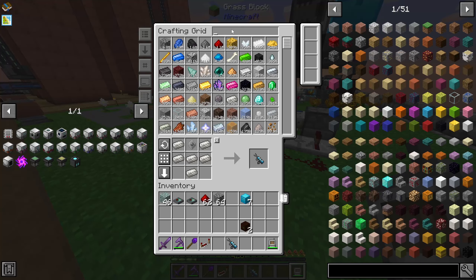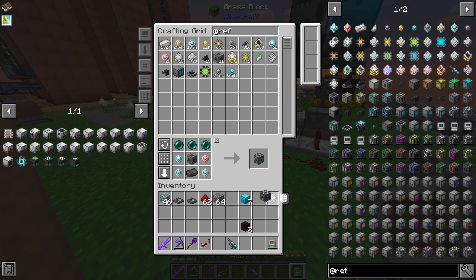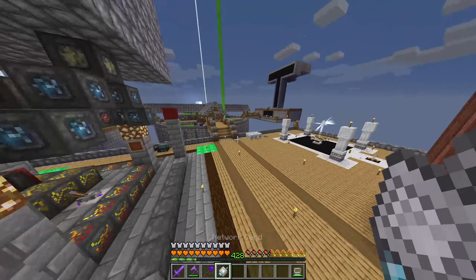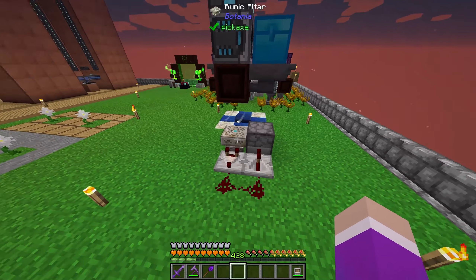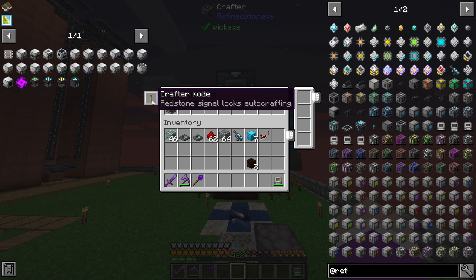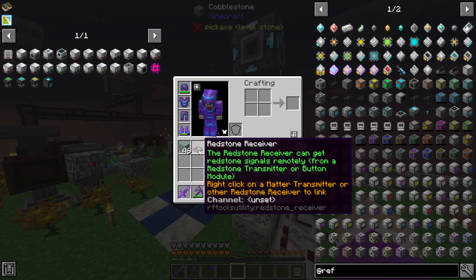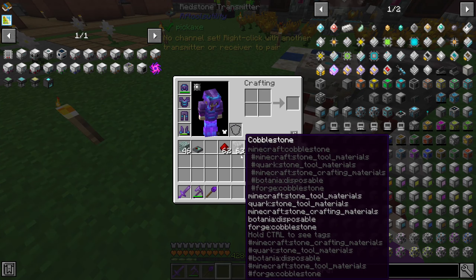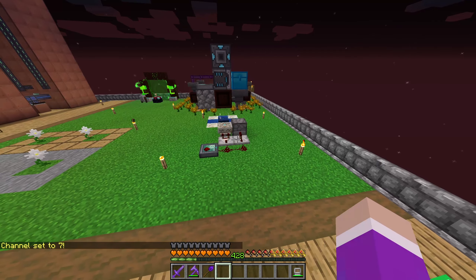All I need to do is grab a wireless network from refined storage - a network card, a network transmitter and receiver. The receiver I can throw on top of this thing since it connects by touching it. Grab this and fly over and hook it up, stick it there. This is connected and all turned on. The only thing we need to do now is tell this thing to only work when there's a redstone pulse. Put a block right here, grab the transmitter, and the redstone signal goes in. Then the redstone receiver - make sure we link the channels and point it the right way.